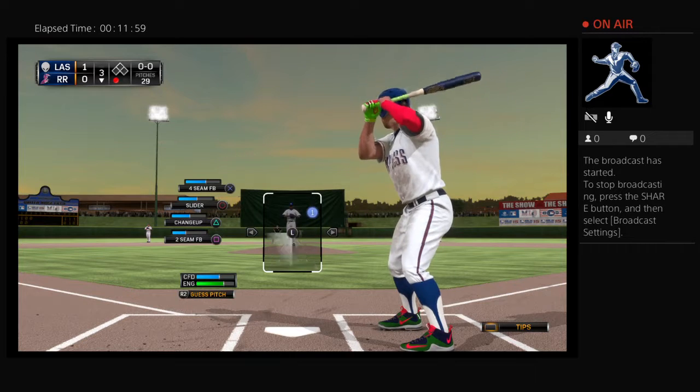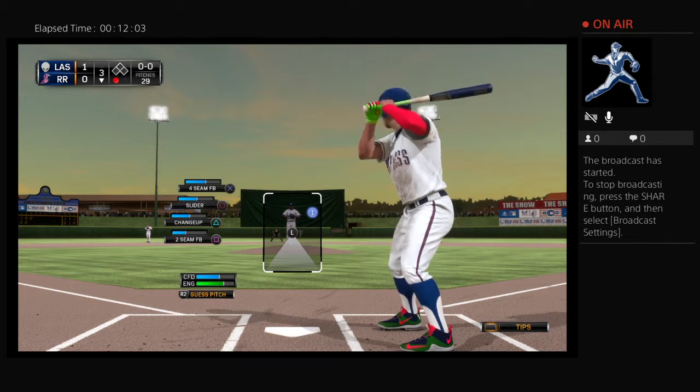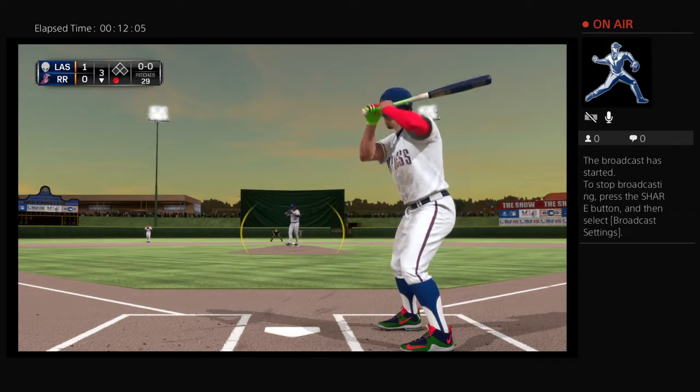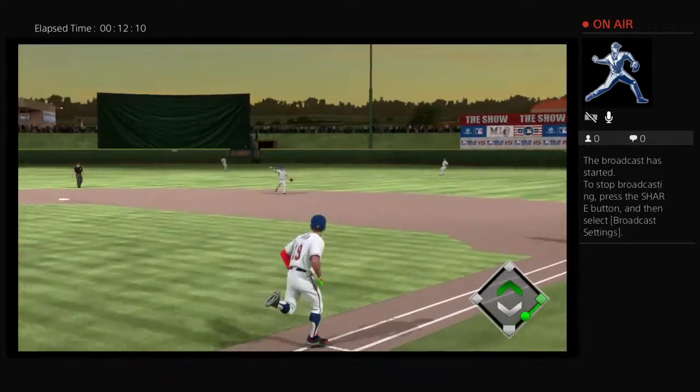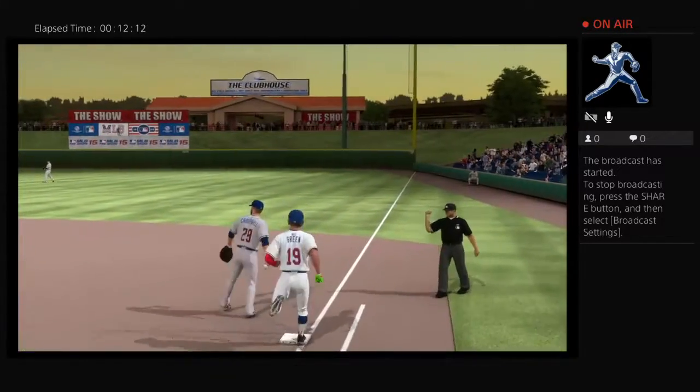We'll go to the bottom half of inning number two. The 51s are in front here, one to nothing. Riley Green will stand in — a base hit his first time around. Swing and a ball hit hard on the ground towards second — throw gets him. Two down.